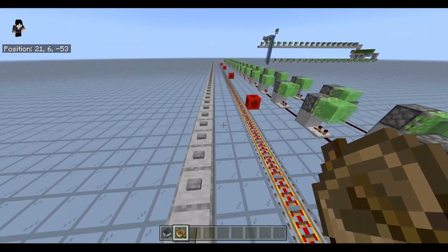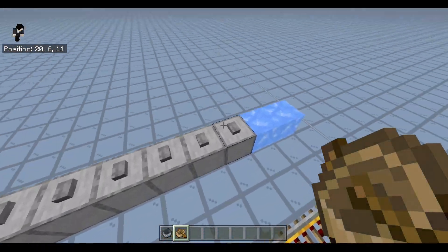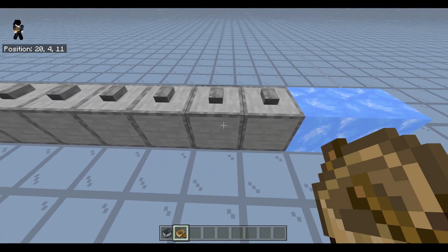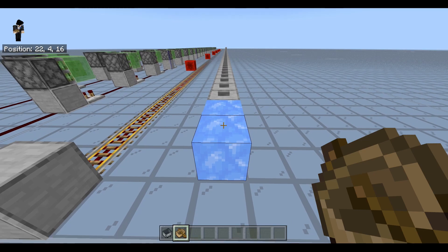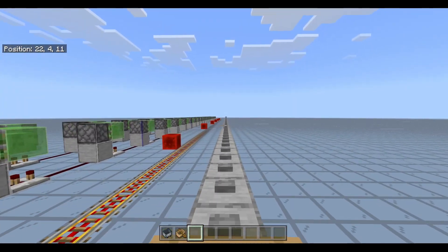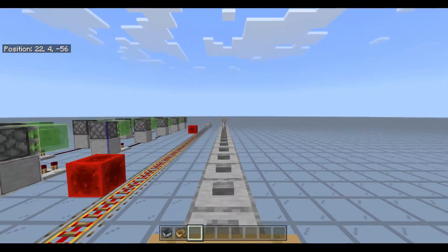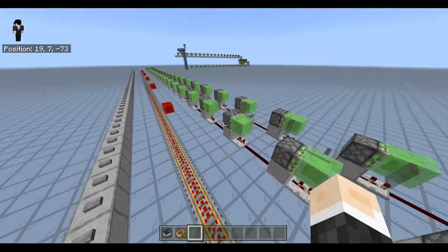Blue ice is much faster, and I have this setup right here because there's this quirky bug in Minecraft Bedrock Edition: if you have buttons on top of soul sand blocks, it retains its slipperiness, so we can have blue ice speed with buttons for some reason. Let me just demonstrate how much faster this actually is. As you can see, it's very fast compared to both of these.